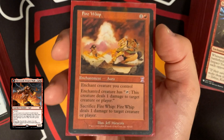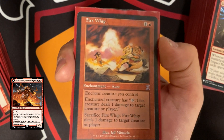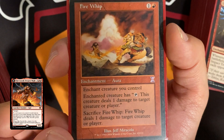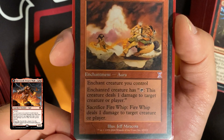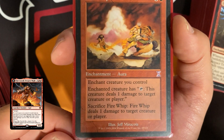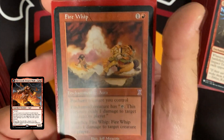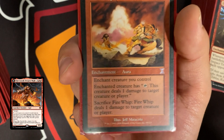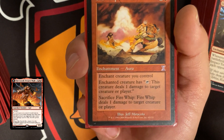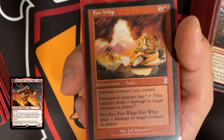For enchantments, Fire Whip is definitely one of my top picks. It costs two, enchants a creature you control — mostly our commander. Enchanted creature can tap to deal one damage to target creature or player, and you can sacrifice it to deal one damage as well. So now our commander benefits from its own ability — tap and deal four or more direct to a player, or sacrifice Fire Whip at no cost to send it to the graveyard and deal four plus to any target.